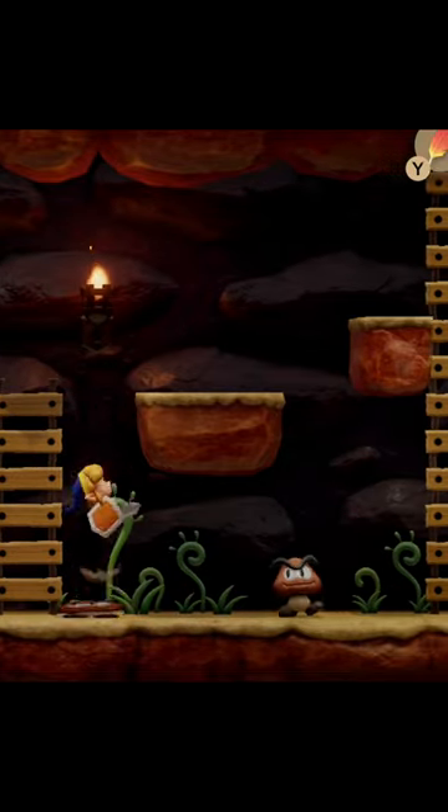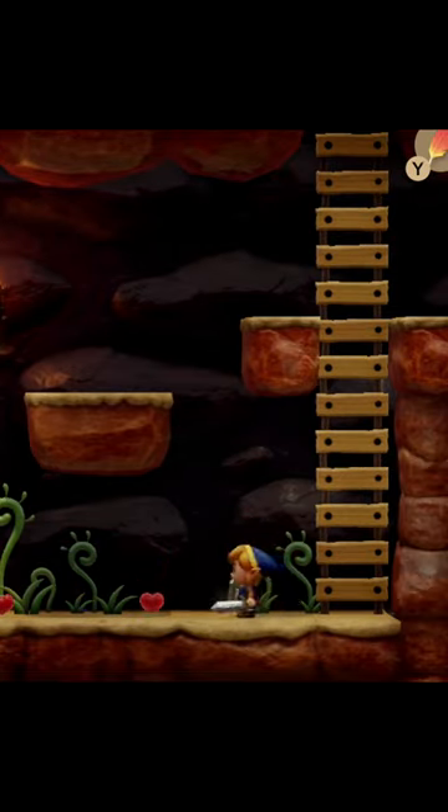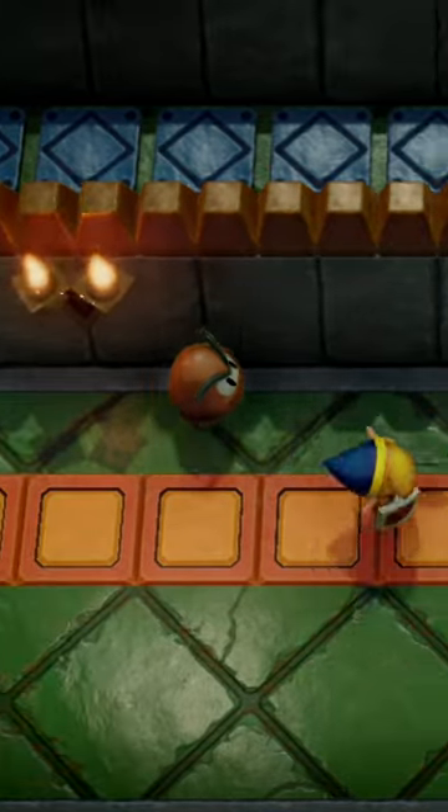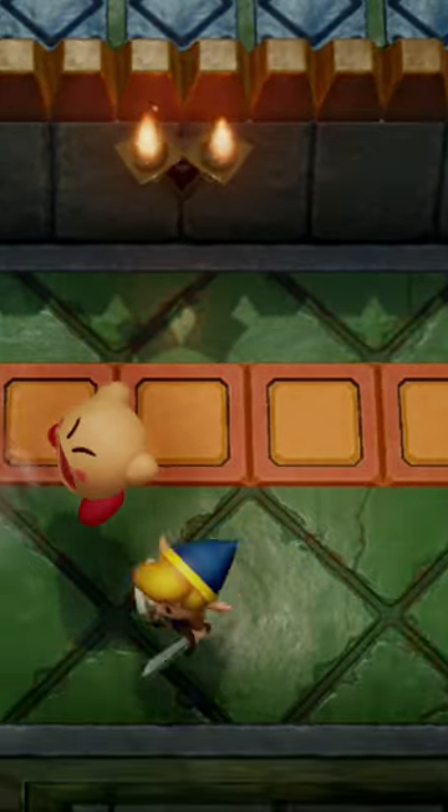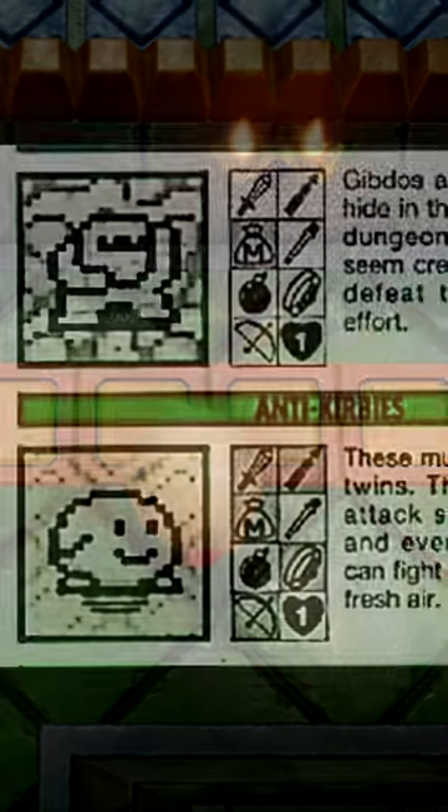Last time, I may have mentioned that Goombas are only found in 2D sections. Always good to admit when you're wrong, but that's not what this video is about. This is. This pink, bubbly, bouncing, inhaling piece of doom can be found in the Eagle Tower.